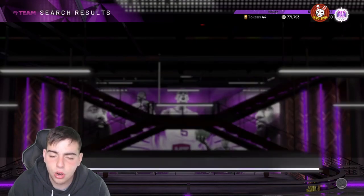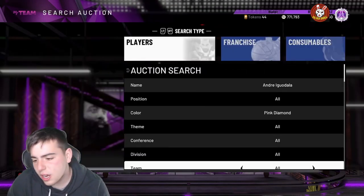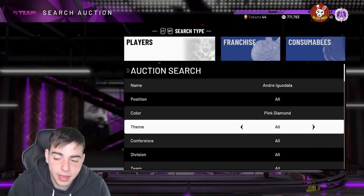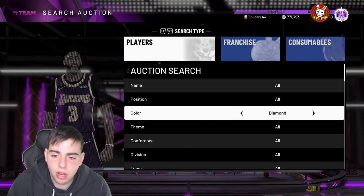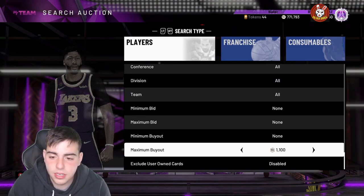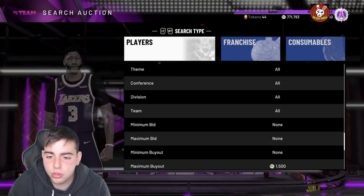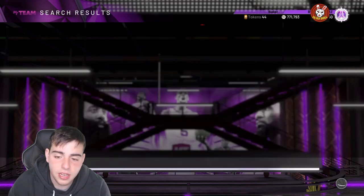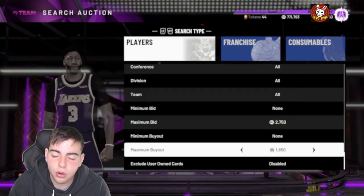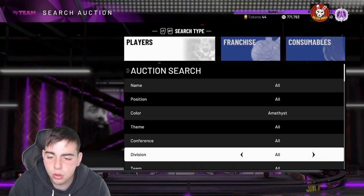These snipe filters are the method, and not only that they're actually good cards - Muhammad Abdur-Rahim is pretty solid. Another tip to make MT: if you hear any locker codes come out on Twitter, drop the video. Locker codes play a big part of the auction - they dropped AMI Shaq the other day and he was down to like 1200-1400 MT, now he's up to over 2000 MT. The AMI filter is probably the most consistent snipe filter in the game. Amethyst cards are low-key good and hold their value.